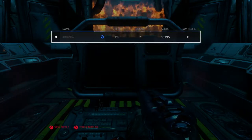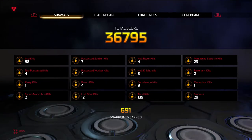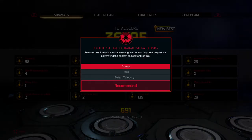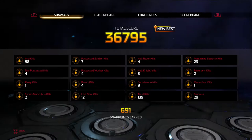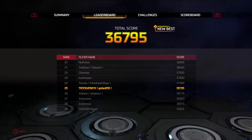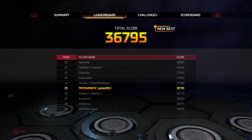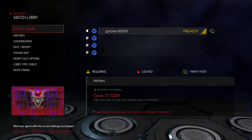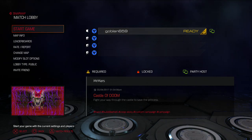Ugh, god dang it. Two deaths — two freaking deaths. So how did I do? Co-op, hard I guess. Survival. How'd I do? Number 25 on the ranked. Alright, good stuff. I still need to check if I did this Castle of Doom before — some reason I don't think I finished it though.